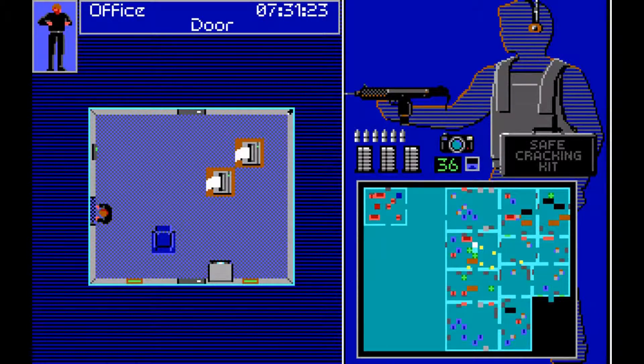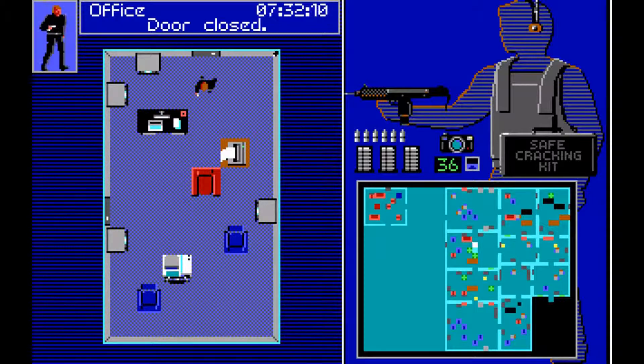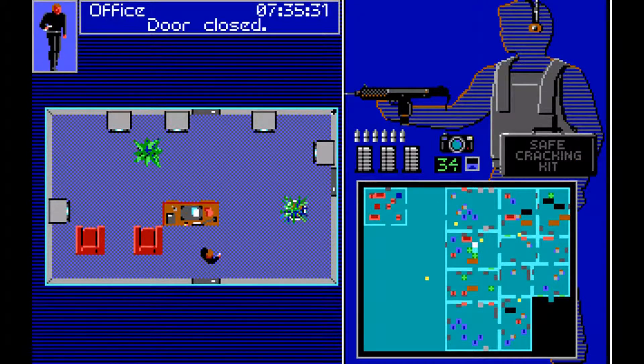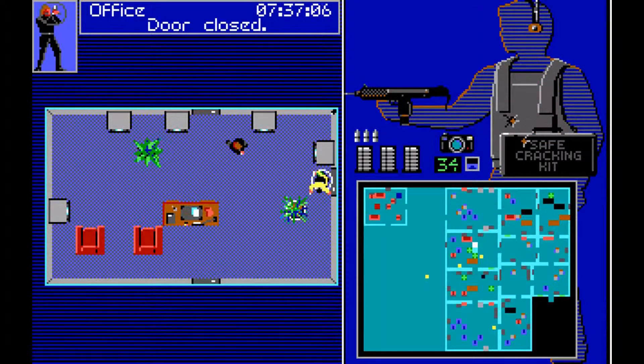There's so many guards, that's my concern. We have to be very quick here — I don't want any mistakes. Let's hide behind this filing cabinet. Let's go to this floor safe. The payoff is right here in this room. The pilot is now in London — that's good. We want to get in there and kill everyone without taking any damage. That's damage — well, we have no more reason to be here. Let's just go.